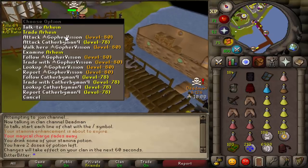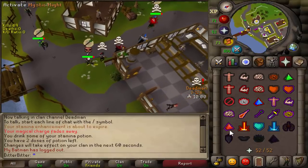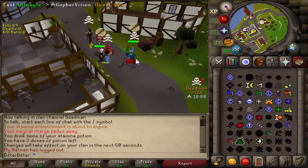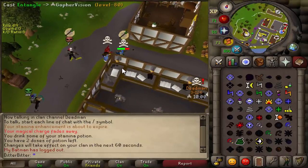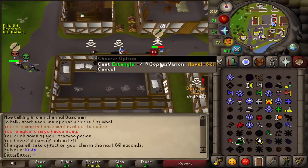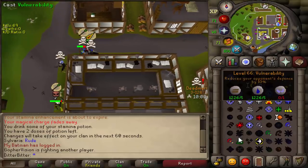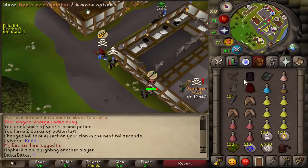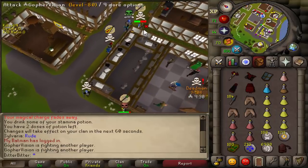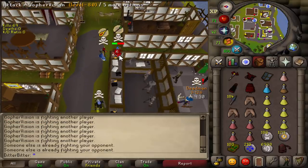What's up guys, welcome back to another Deadman Mode video. This is day five. With my cap I decided to get myself 81 magic and 60 defense. I got 81 magic so I could teleblock, making it harder for people to escape. Usually pkers can freeze you, go around a corner and telly. People who are unskilled just need one second to instant telly, which is really frustrating.